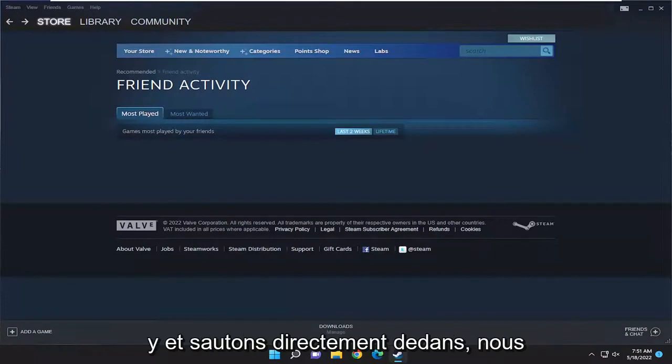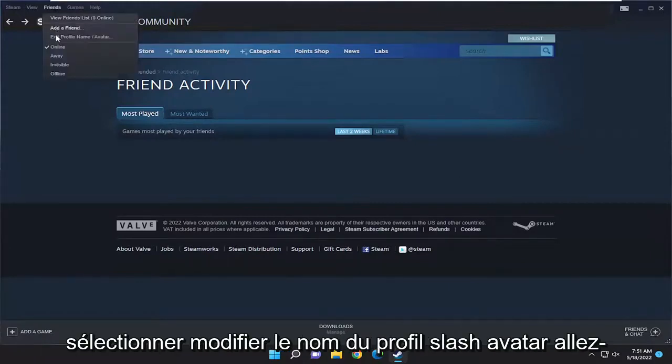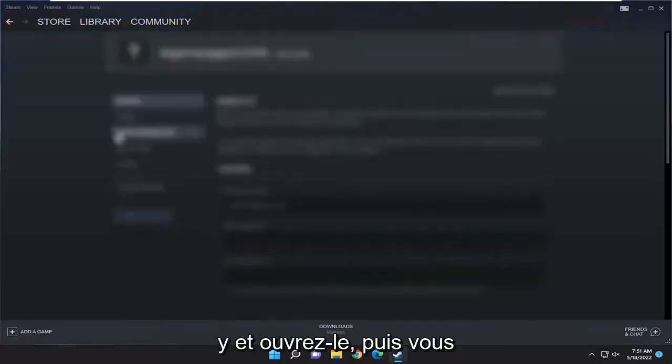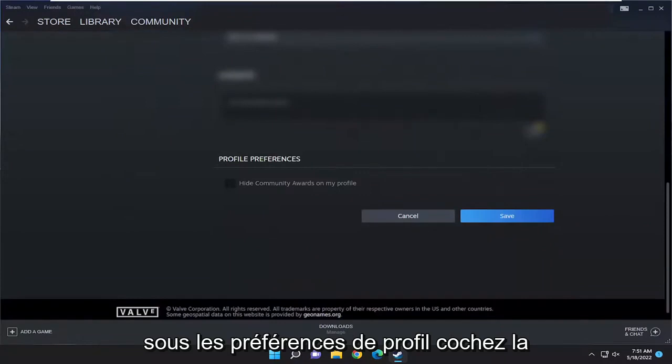And without further ado, let's go ahead and jump right into it. So we're going to start by selecting the Friends tab up at the top. And then you want to select Edit Profile Name slash Avatar. Go ahead and open that up. And then you want to scroll down near the bottom under the Profile Preferences.